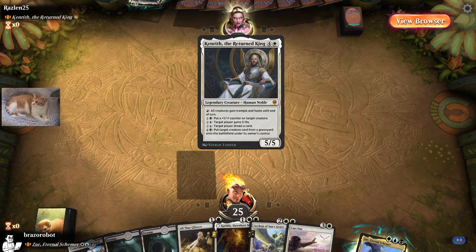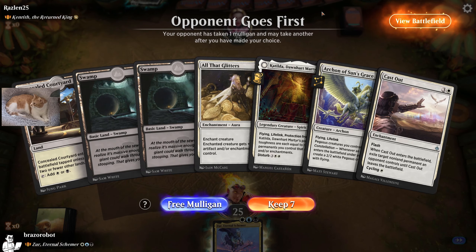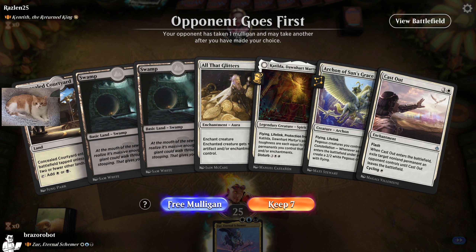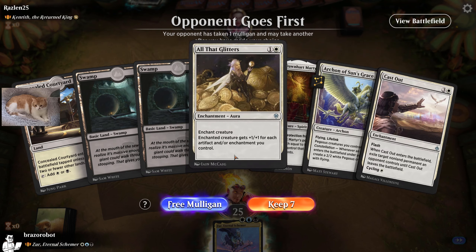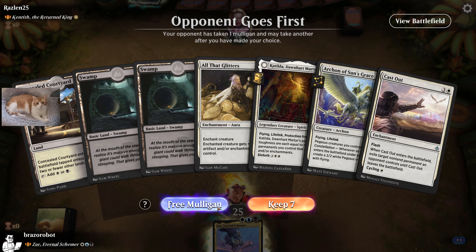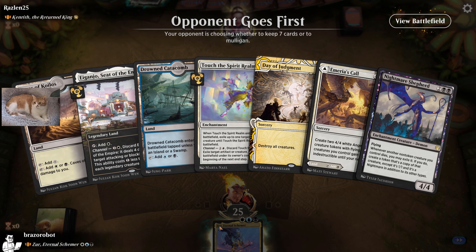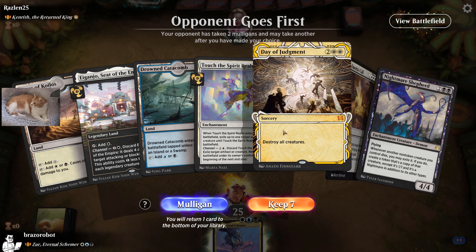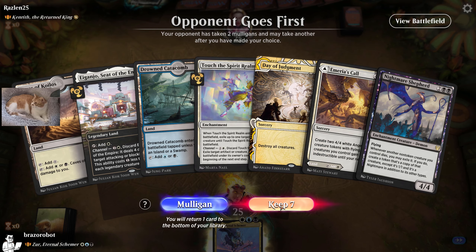We are playing up against Kenryth. This hand looks not so good — can we make this work? We need one more white source. I really don't like it. This next hand is better: enchantment creature, Wrath, removal — yeah, this is good.